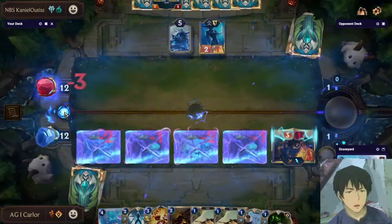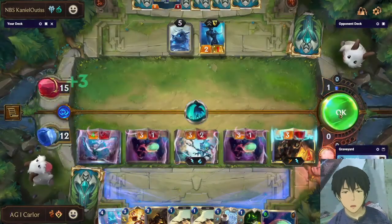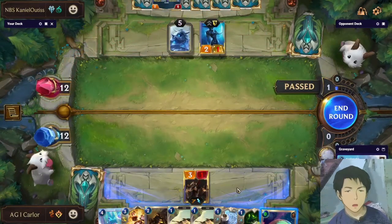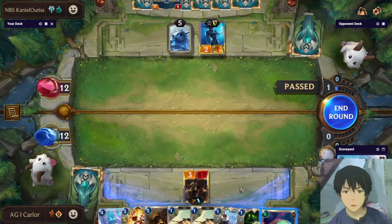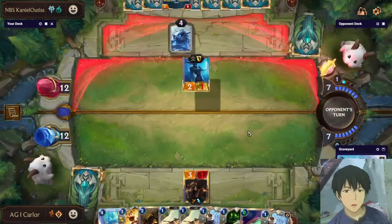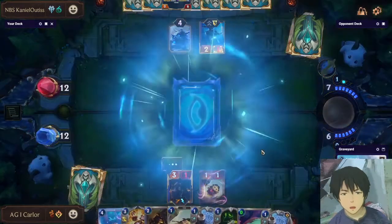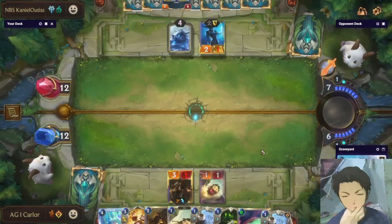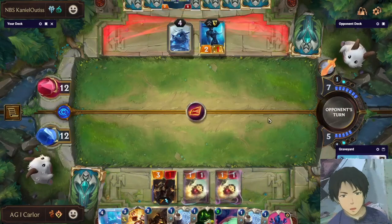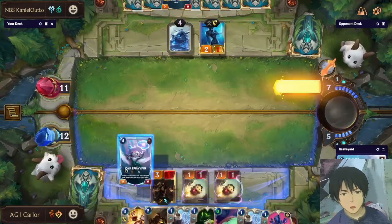He goes for The Box — that's great value for us because we can redevelop units since we have more cards than him. One more play to consider: going for Iterative on one of the Burble Fish because we need to save units that could be used for redevelopment. I go for the Iterative there because I don't have any other Burble Fish in hand, so I created one. I drew Rummage. Let's try to activate everything from Blue Card to Yellow Card. The opponent is still not using his mana. Let's kill his Lissandra.